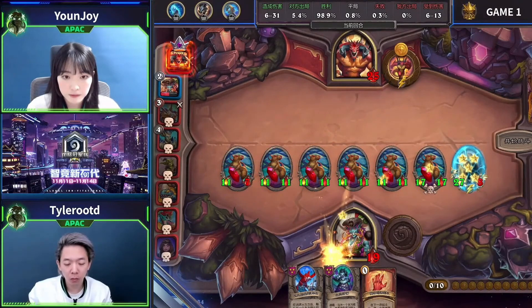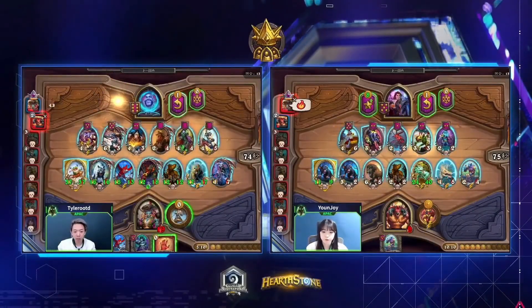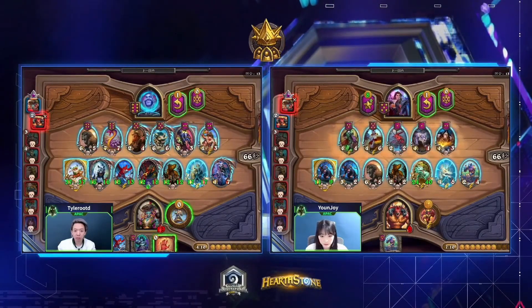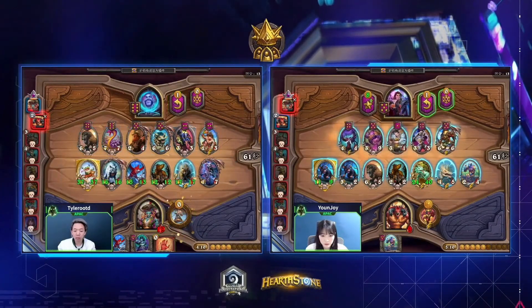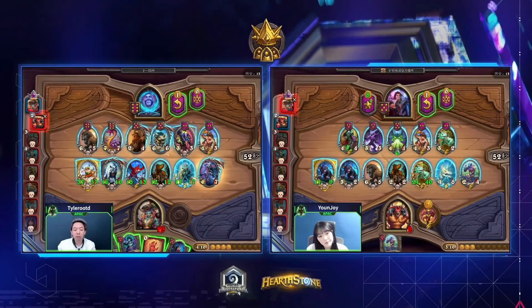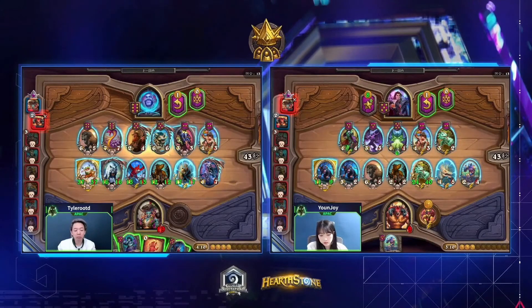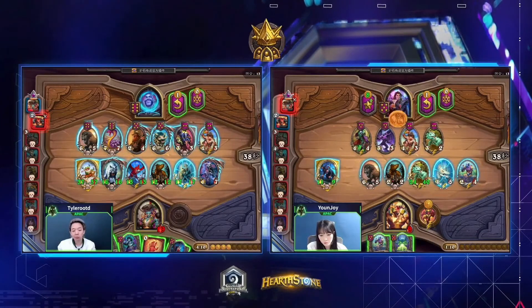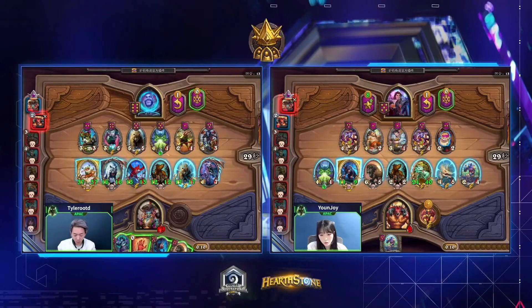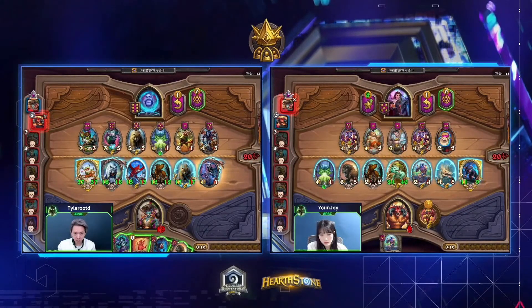Yunjoy trying very hard to get lethal that turn — filling up the board, crashing into the Mama — but so unlikely to pick up lethal there. The balance of power shifts so easily into Tyler's side. He instantly levels, looking to pick up more Goldrins, more my Exners, all that good stuff. Yunjoy is still so many pieces away from being able to compete. What does she even look for here on Tavern 5? Zap is a good start, but Quill Boars are in so you'd expect your opponent to look for Quill Boars as well. The rest of Tyler's minions are so huge they're going to value trade anyway — so defaulting to poison is usually not far from wrong.